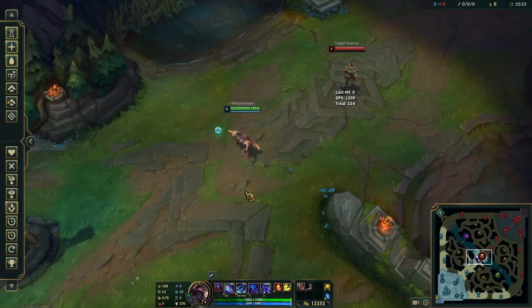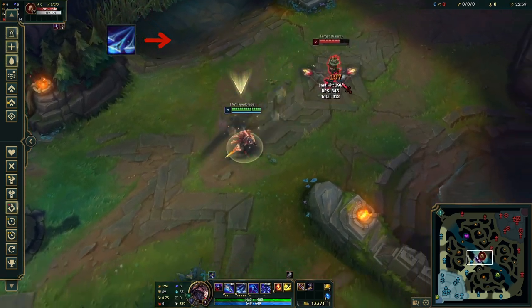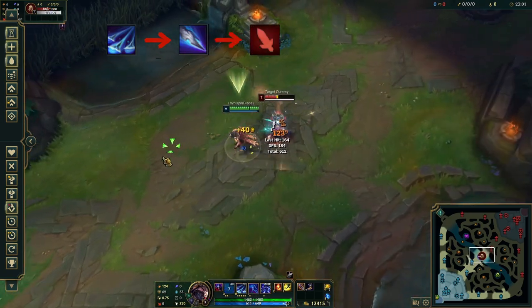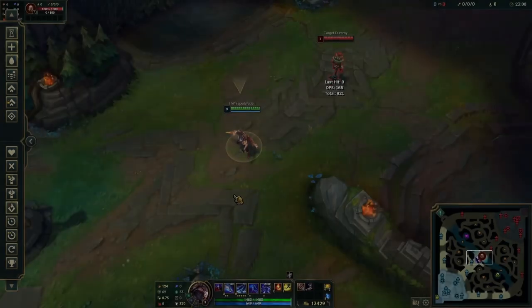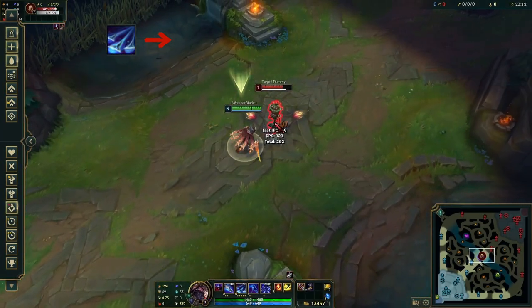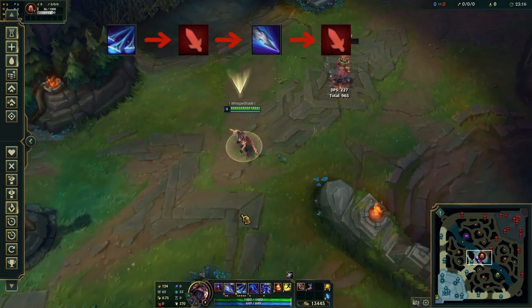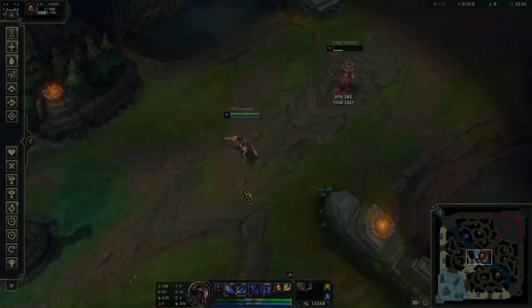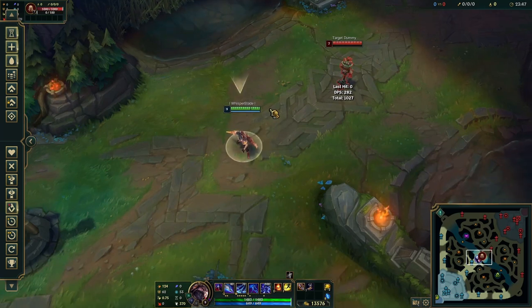Now for the combos you need to know. The first combo before level 6 is W, Auto, Q, Auto. This combo has the highest damage before level 6.